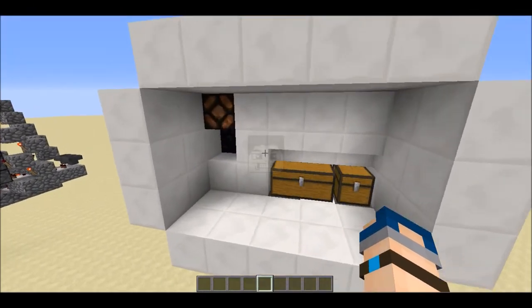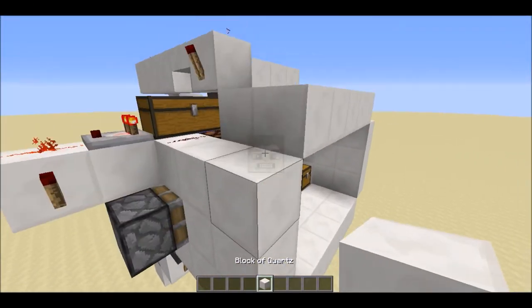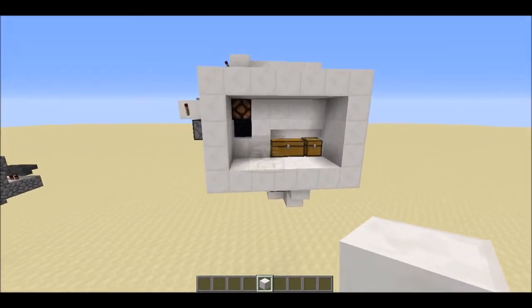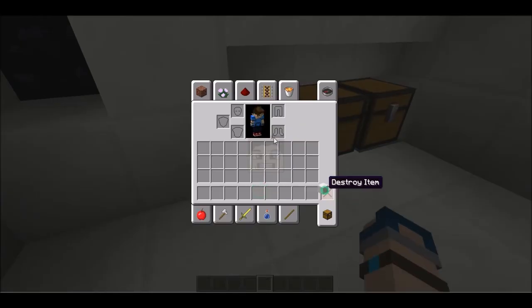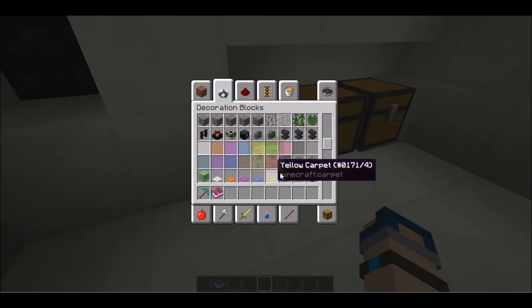That's it — your system is completely built. If you want you can fill in those corners and it's completely done. Now grab your pickaxe and change it to Efficiency V using an anvil.